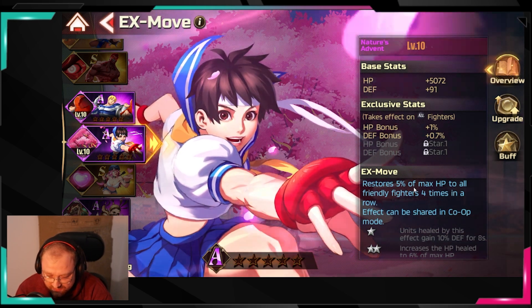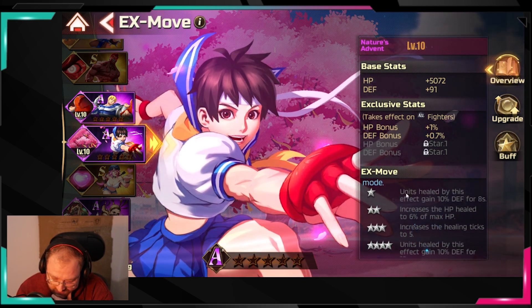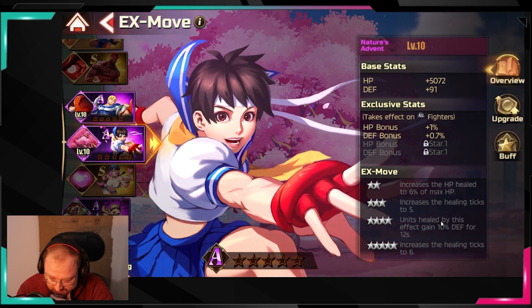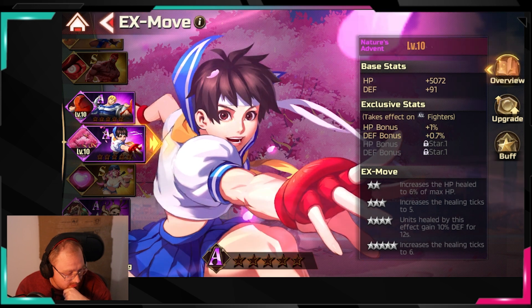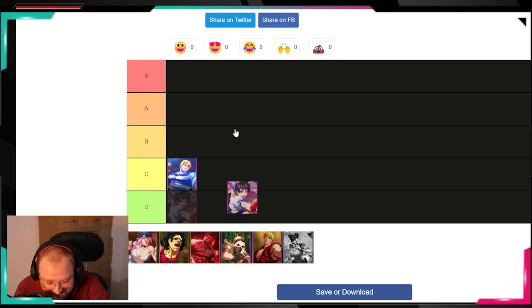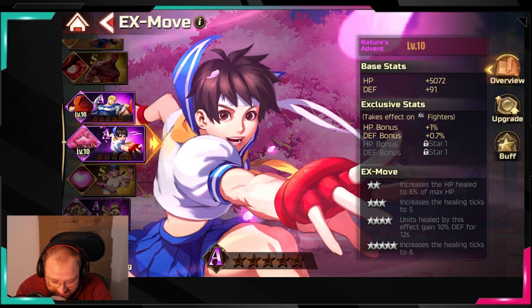Nature's Advent is a heal for all your heroes — it restores 50% of max HP to all friendly fighters four times in a row, and can be shared in co-op mode. Leveling it up increases healing and adds a 10% defense increase to units healed. I personally don't love it — the damage on Chains of Guilt isn't great, and the Sakura healing is nice but it takes 50 seconds to unlock and sometimes the fight is already over.